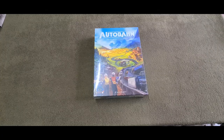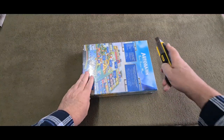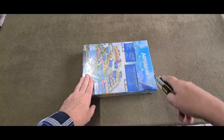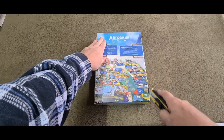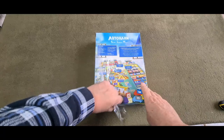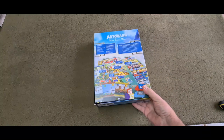Hello everybody, it is John. This is an unboxing and it was an impulse purchase. It was offered to me by a friend on behalf of another person who was selling the copy. So I guess I'm a third-hand purchaser, but nevertheless — Autobahn! I've no idea what it is all about. Look, John — we've got this, would you like to buy it? And of course John is a very weak person when it comes to anything that is offered to him that is a board game.